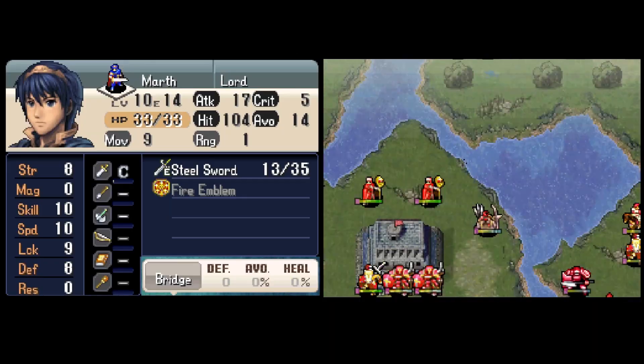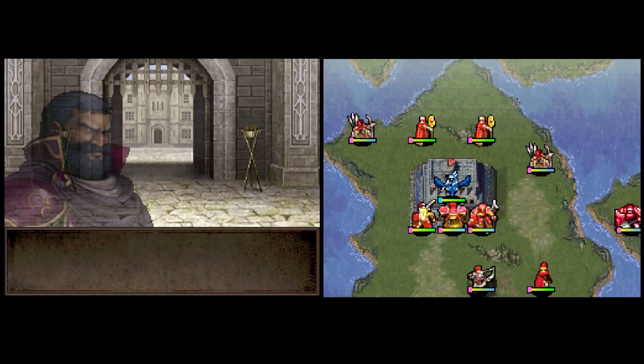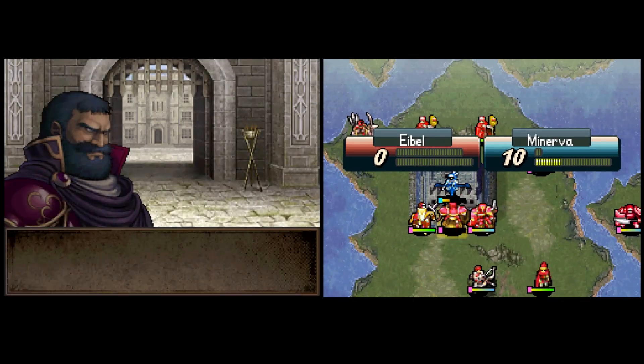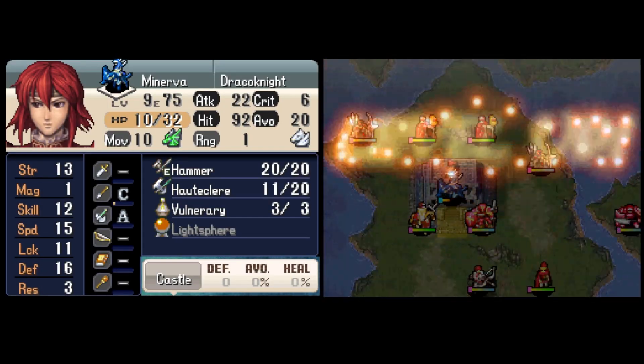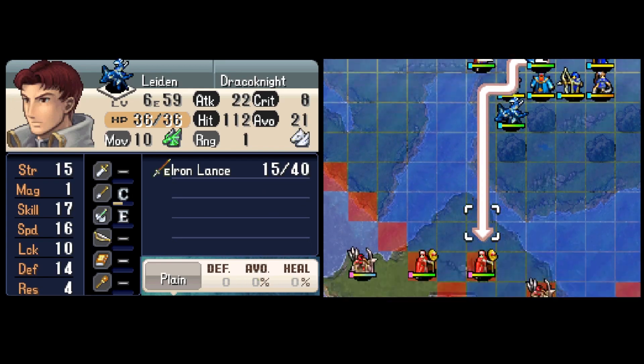A new general named Dolph joins us at the start, and I will enjoy selling his weapons for gold. We open up with Minerva using the hammer to crit the boss. She also has the Light Sphere, which negates the defense and avoid bonuses of the boss's gate tile, making it significantly easier to hit and thus crit. And we get 1,100 gold disguised as a Silver Lance for our trouble.